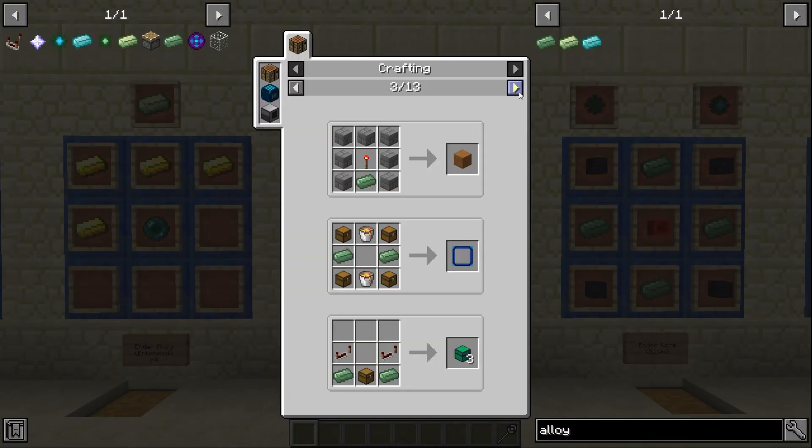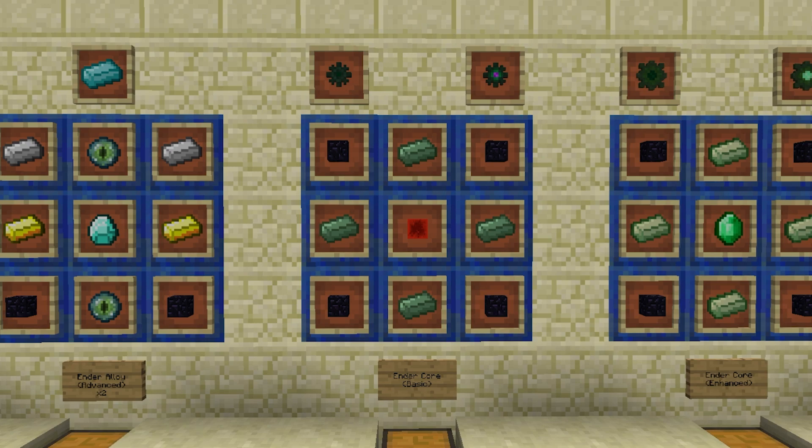These alloys will be crafting components for the vast majority of all machines in Ender Utilities and you'll be using quite a bit of them, so make quite a bit of them. The second crafting ingredient are the Ender Cores, which also come in three different types.